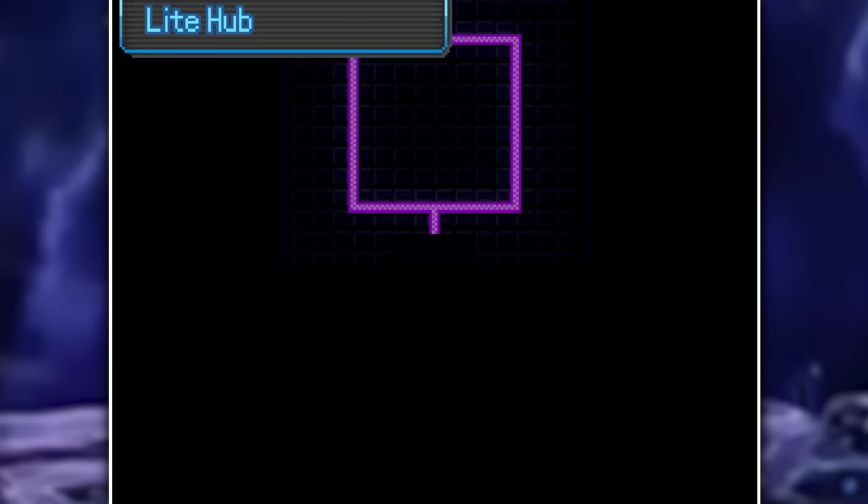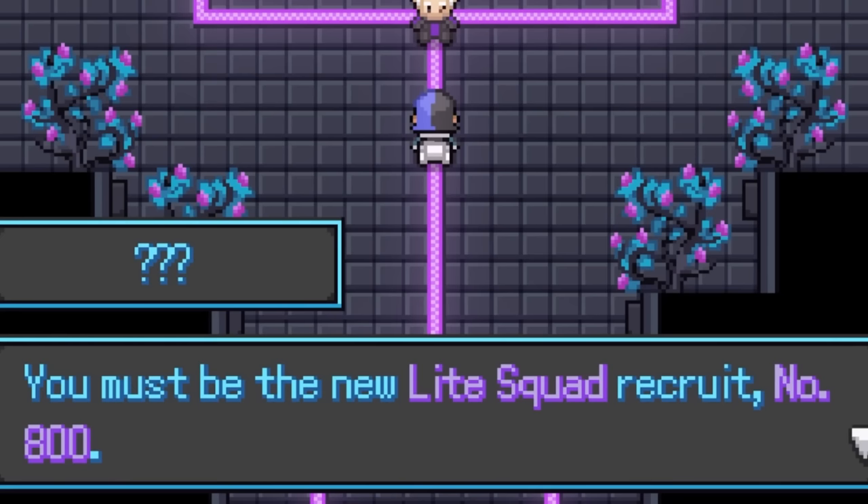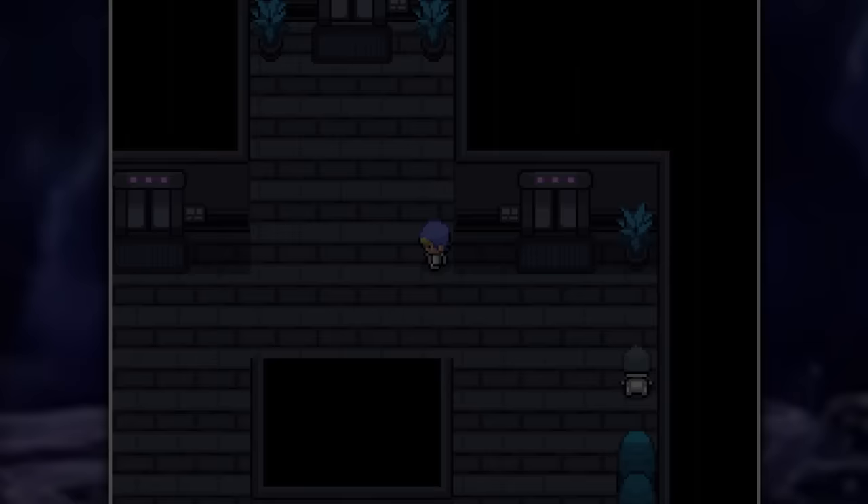So let's hop on the back of our Solgaleo and save ultra space. We start off our first day in Ultra Megalopolis, inside the light hub of the Megalo Tower. Here we meet up with Commander Black, who's been waiting for us all day long, and it turns out my real name is Light Squad number 800. I can't believe my parents didn't name me that — that's the best name ever. He tells me to come meet him at his office on the 49th floor, so we waste no more time and head straight there.